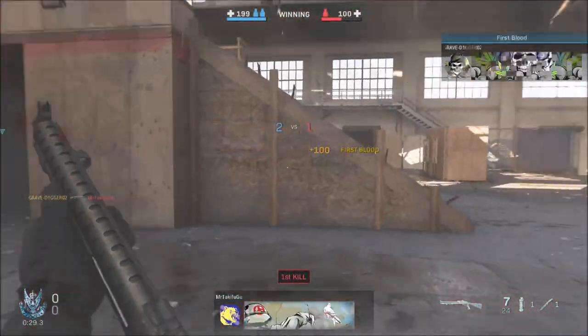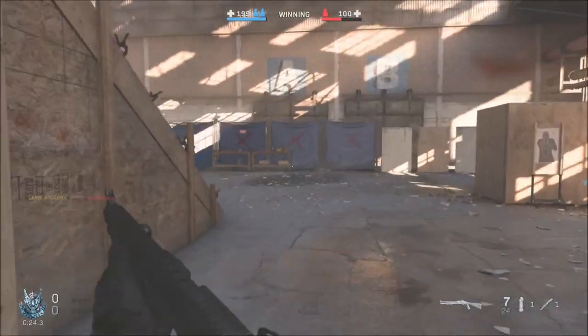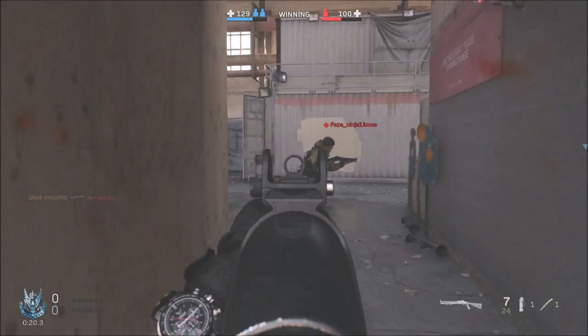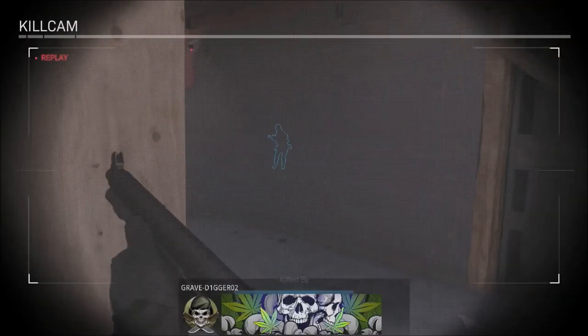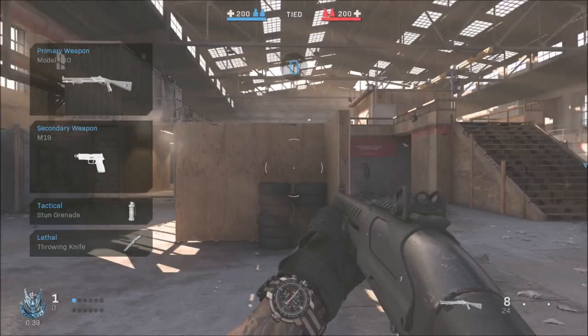The first thing is the guns do have a bit more recoil, more like the older Modern Warfare games, and flinch is pretty hard. So if you're in a gunfight and you miss a shot and you start to flinch, you will get beat. Time to kill is very fast, so make sure you're on target and not missing too much because the flinch will get you beat.